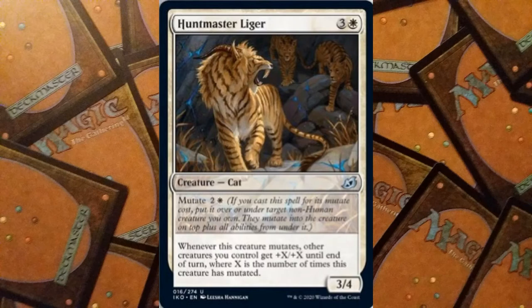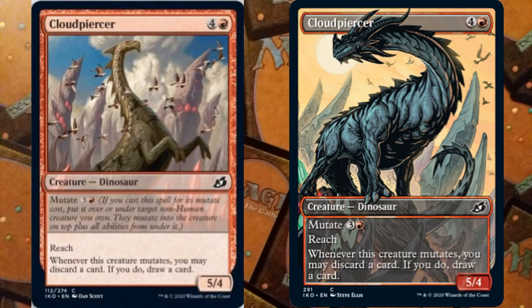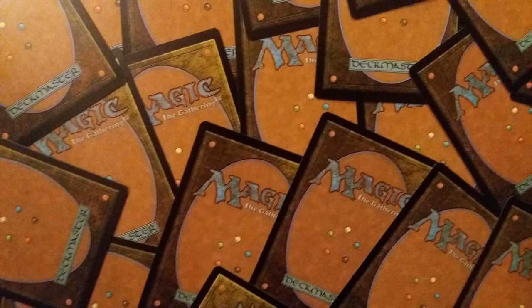I think mutate is going to be a pretty amazing keyword — I'm preferring it to companion at the moment. We also have another mutate card: Cloudpiercer. For five mana, four and a red, we have a Dinosaur that is a 5/4 with reach, and a mutate cost of three and a red. The ability is: whenever this creature mutates, you may discard a card; if you do, draw a card.